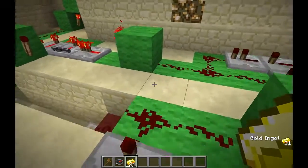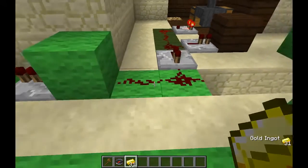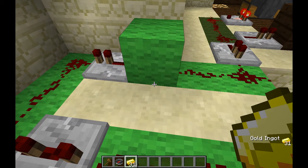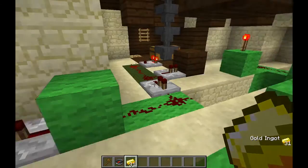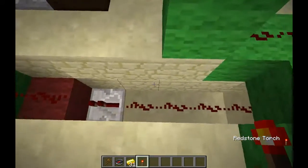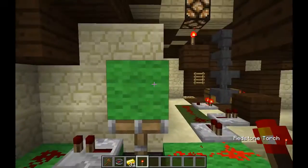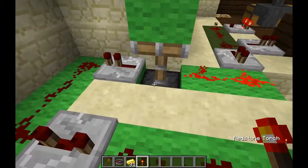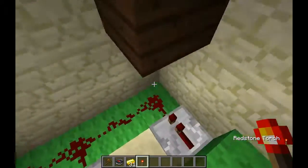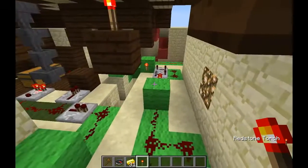Then we come to the next bit of the circuit, which is a circuit breaker right here. When there's power on this, the piston moves up and cuts off the circuit, which effectively only generates a pulse on the rising edge of the circuit. Let me grab a torch — you'll see how this works. If I put this torch right there, the circuit generates one pulse because the piston went up and this block no longer conducts the redstone power to the repeater. Then to remove that, the piston goes back down to reset the circuit.